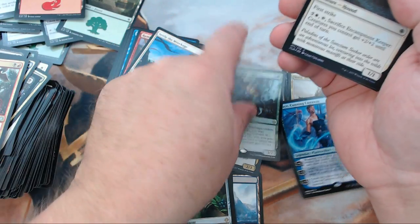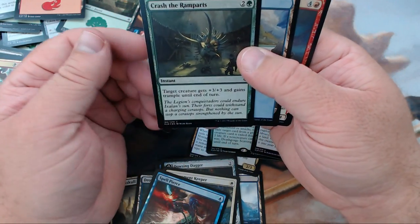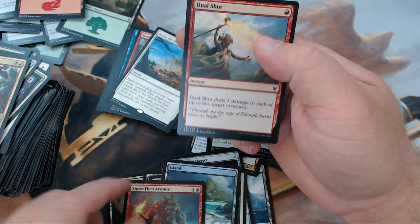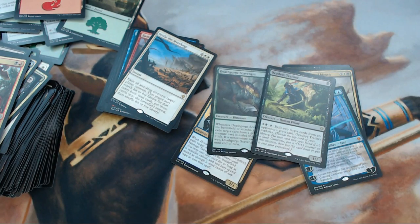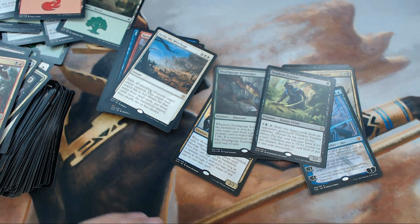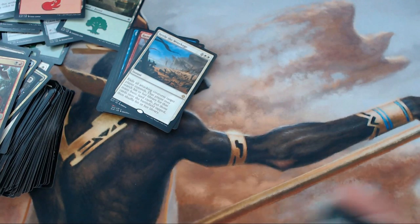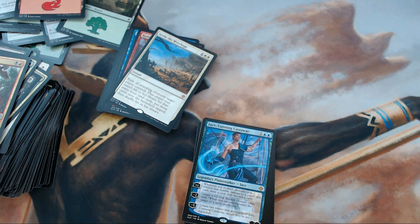For foils we got: Death Gorge Scavenger, foil Encampment Keeper, foil Spell Pierce, foil Deadeye Tracker, foil Crash the Ramparts, a foil Island, Storm Fleet Arsonist, and Dual Shot. We'll go ahead and call it a mediocre box — not bad, not a ton of junk rares comparatively speaking, but we did not hit the fourth mythic and nothing crazy in foils. Anyway, thank you very much for watching — if you like what you saw, hit the like button, subscribe, and share with your friends, family, loved ones, even your pets. We all need a little more magic in our lives. You can find us on Facebook and Twitter at Chuck Wagon MTG.